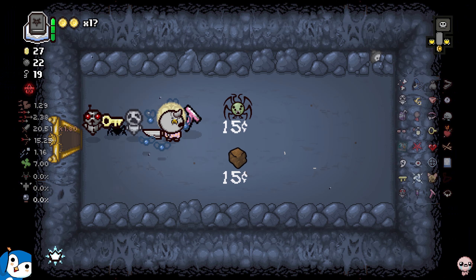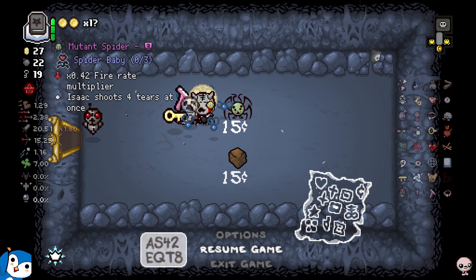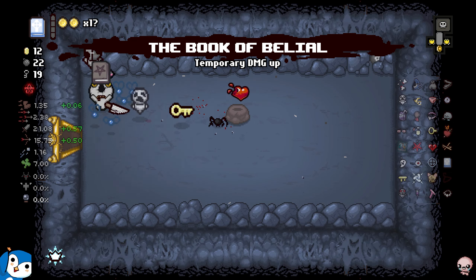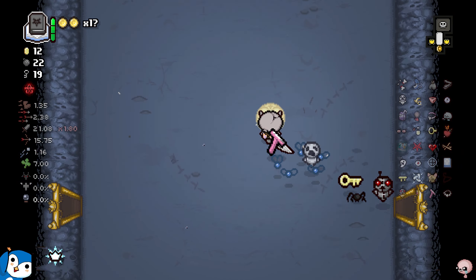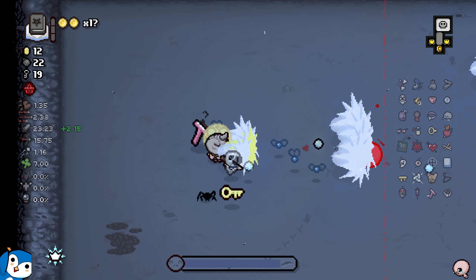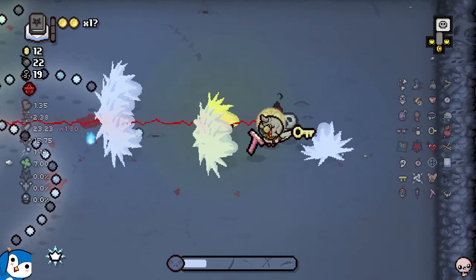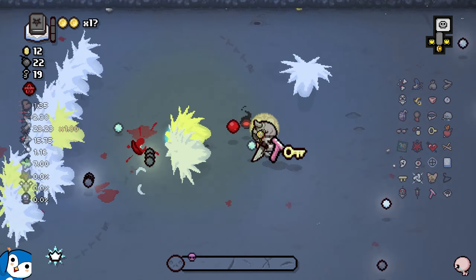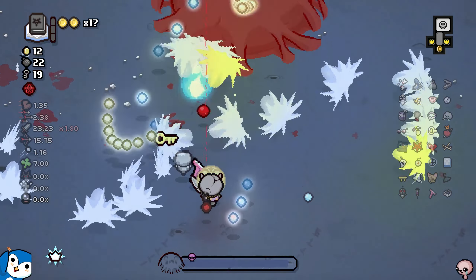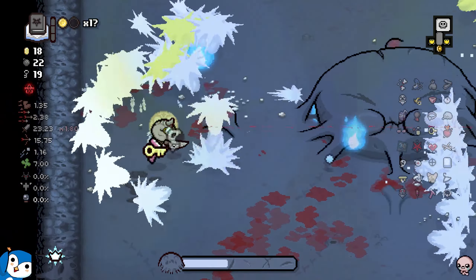Hush, good luck trying to do something - you are not gonna be able to. There's a quad shot that does absolutely nothing for Tainted Keeper, don't ever fall for that trick. I missed conjoined - skill issue. I now have 23 damage with tier 8 - absolutely insane. Let's have this Hush fight. I need to stay far away - I feel like it's mandatory. He has a super different second face.